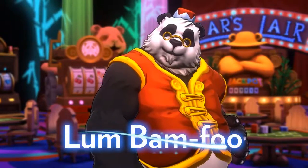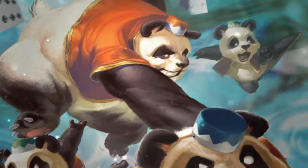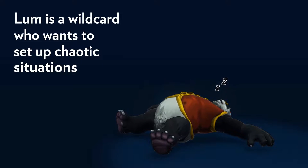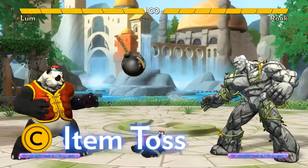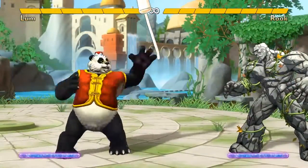Lum Bamfu is a panda who loves gambling, as most pandas do. He's a good-natured jokester, and he just wants some exciting, mildly annoying things to happen. It's hard to classify Lum's gameplay, being the wild card that he is, but he basically wants some breathing room in order to set up a bunch of chaos that he hopes ends up going his way. Lum's C button, item toss, is the heart of his character. He throws one of several random items, and you can't control which one you get.